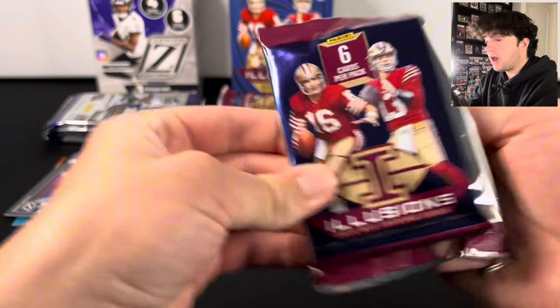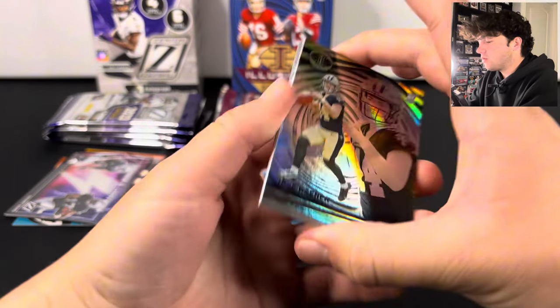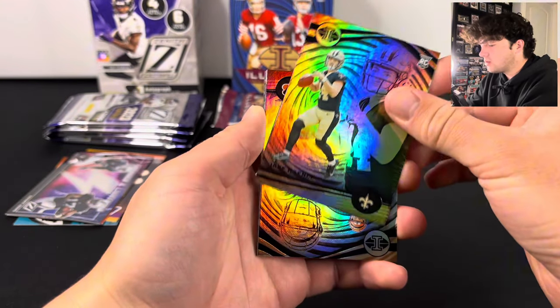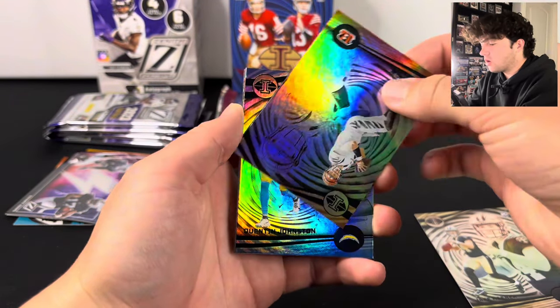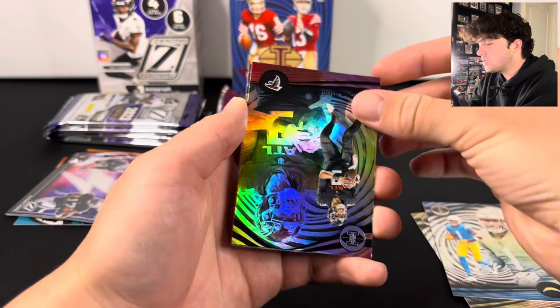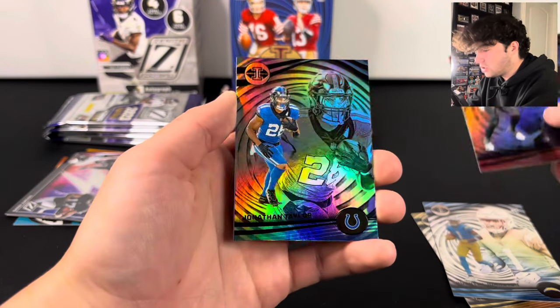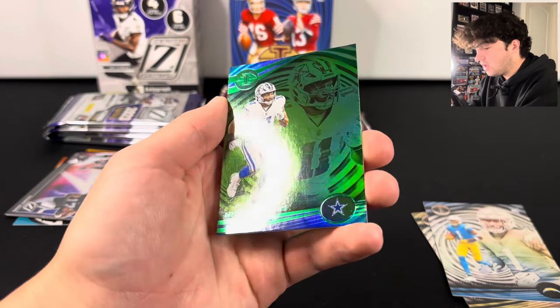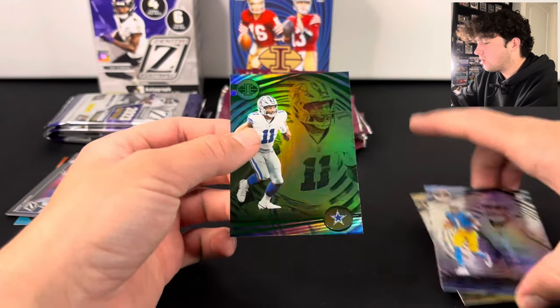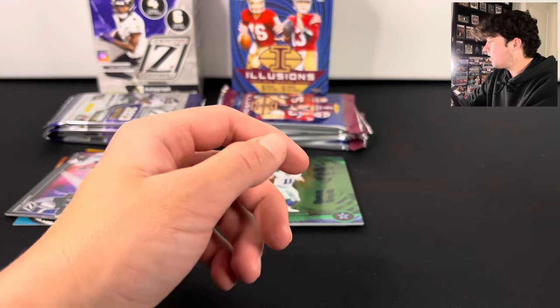Let's hop into the second pack for Illusions. We have our rookie on the front — Jake Hayner. There's Joe Burrow, Quinton Johnston. The rookies are kind of spread out through these packs, which is a little weird. We got Jonathan Taylor and a green Micah Parsons parallel. We got two rookies and a parallel in that one.